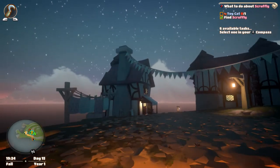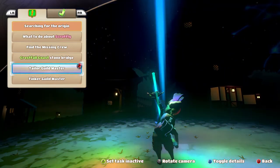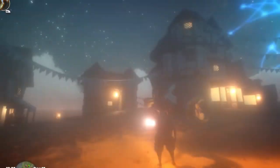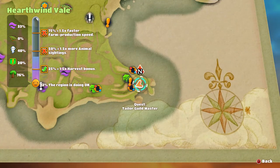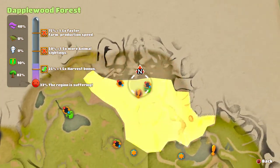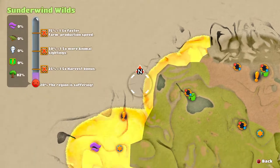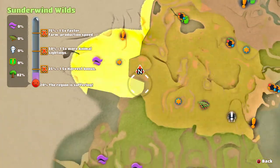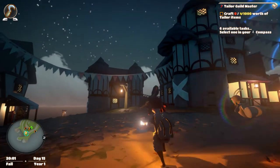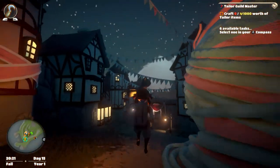Let's look at my quests — tailor guild master wants me to make a thousand worth of tailor items again. I want to look at my map. I think we should go and see if we can clear some of these mercs. There's an area beyond here that I could try to go to, and on the way maybe I'll find bits and bobs or traders that can help with my tasks — at the moment I just don't have enough stuff.